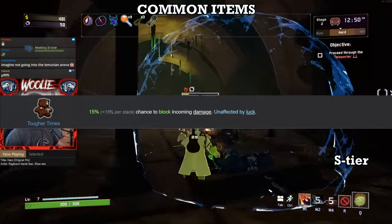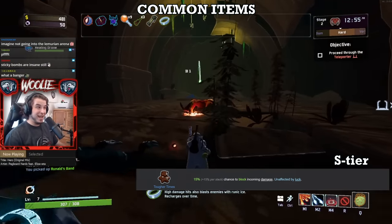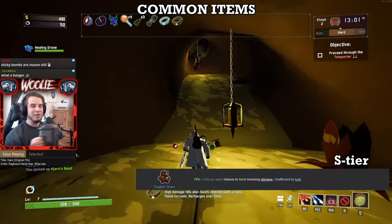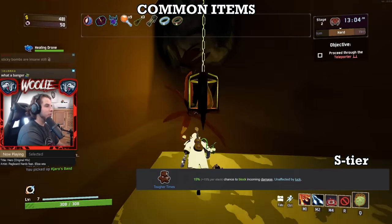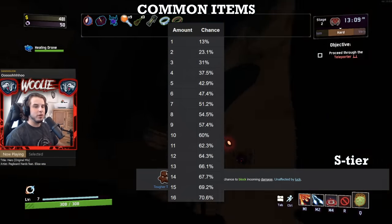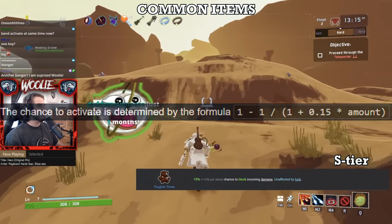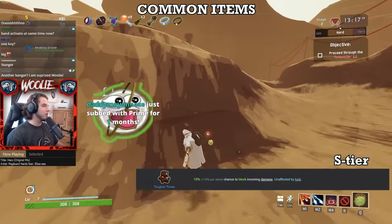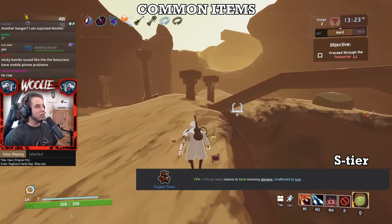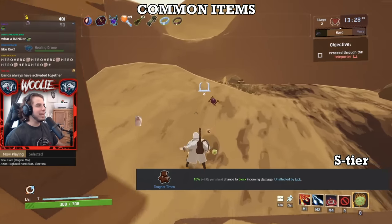Next, Tougher Times. When all else fails and you do inevitably make a mistake, Tougher Times is always there to have your back. It has a chance to completely block incoming damage, both from direct hits and over time, but its numerical values scale hyperbolically — meaning it receives less and less benefit per stack and can never truly reach 100% chance. A good breakpoint to remember is that 10 Tougher Times equals exactly 60% block chance. Whenever I find a Tougher Times printer I like to stop at 10 stacks for that 60% block, as it feels amazing in the majority of situations.